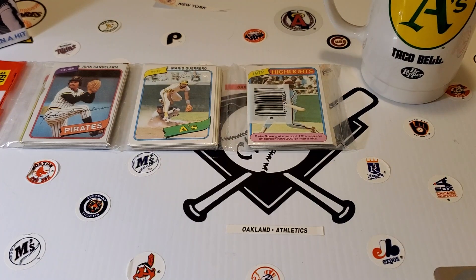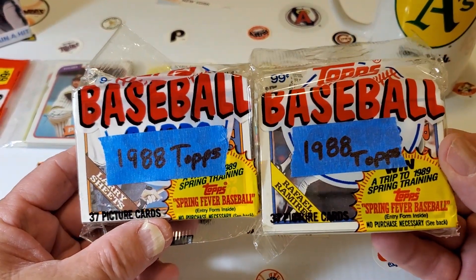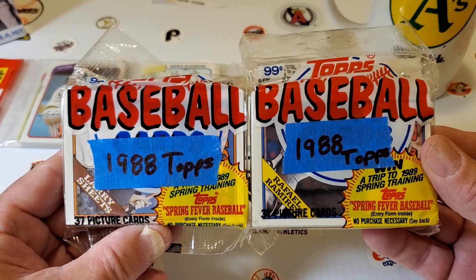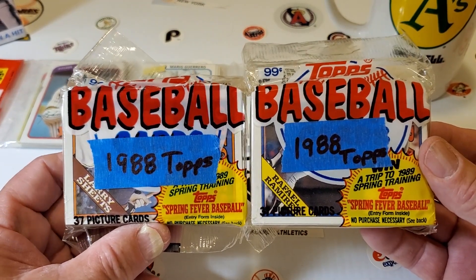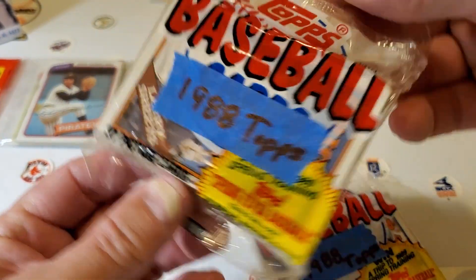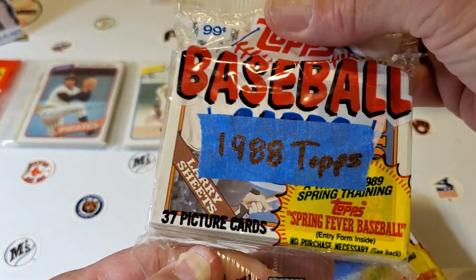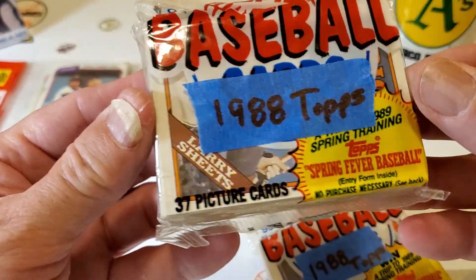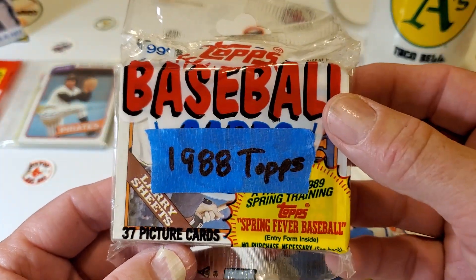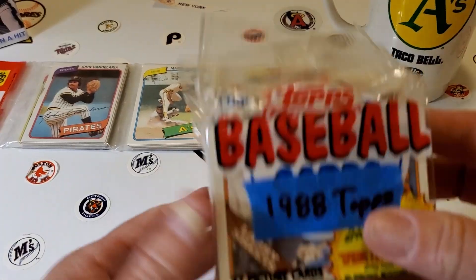And then I have been in the fever — I love the old wax. So I found these two at a local card shop in my hometown. Howard, wonderful guy, gave me a real good deal on all this. So this is the '88 Topps cello — two of them. What I like about these is that they don't have any gum in them, so it's all cards. In here we'll be looking for the Tom Glavine and the Ken Caminiti rookie cards, so I got a couple of those.